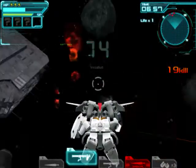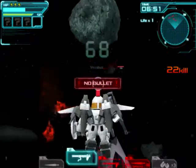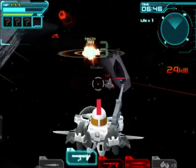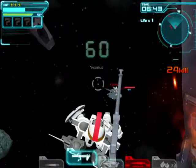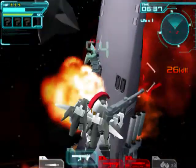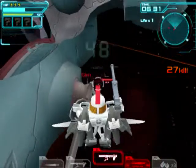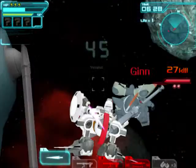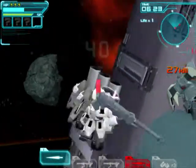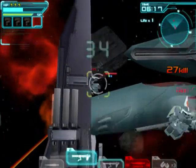If the enemy battleship escapes through that little tunnel there, that means you lose. See that big battleship there? If they blow that other battleship up, that ship gets crossed and you lose. So just protect it — it's a pretty simple and easy objective, especially when you have an AOE spammer.